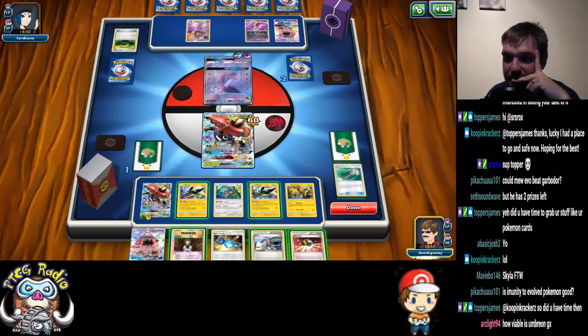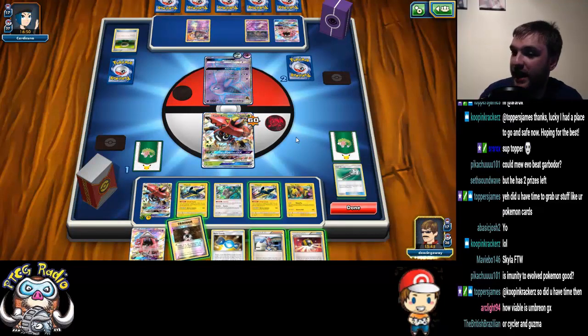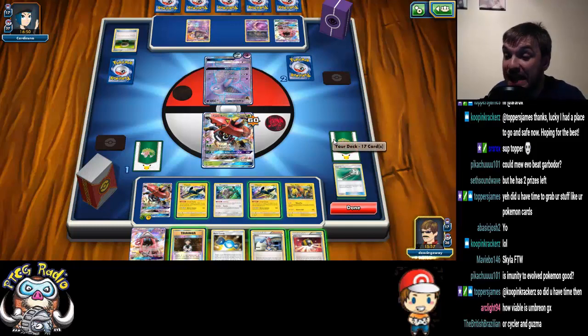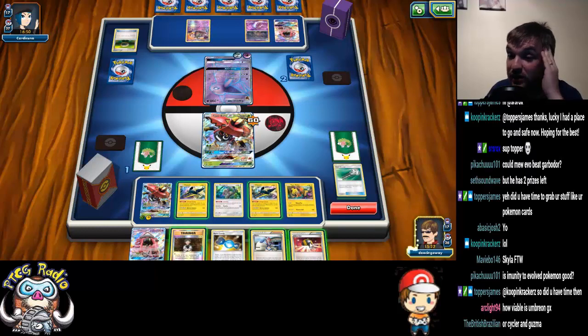First things first, let's get our abilities back. This is so awkward, because we have an Energy Recycler here — or even we can play the Brock's Grit, and then we can use and fail the Ultra Ball, and then we're drawing two cards. We need Choice Band. Problem is, we've got no energy left in deck. So we could then play Skylar — this is so awkward. I think that's the only way to do it, ladies and gentlemen.